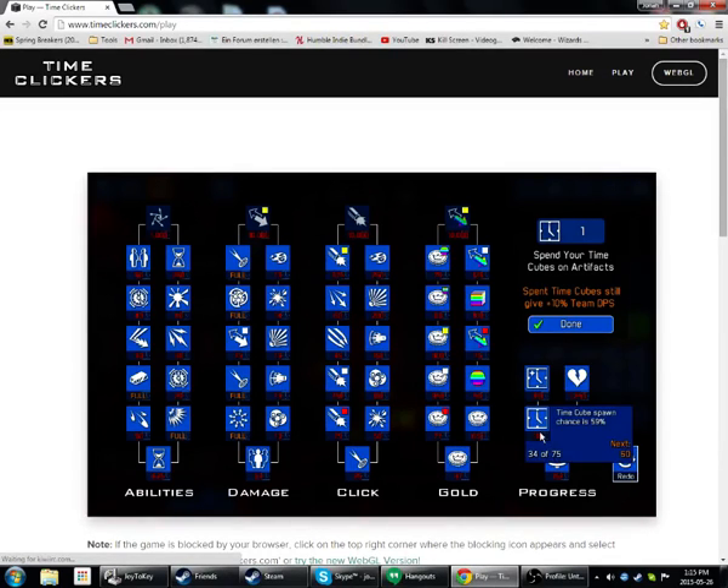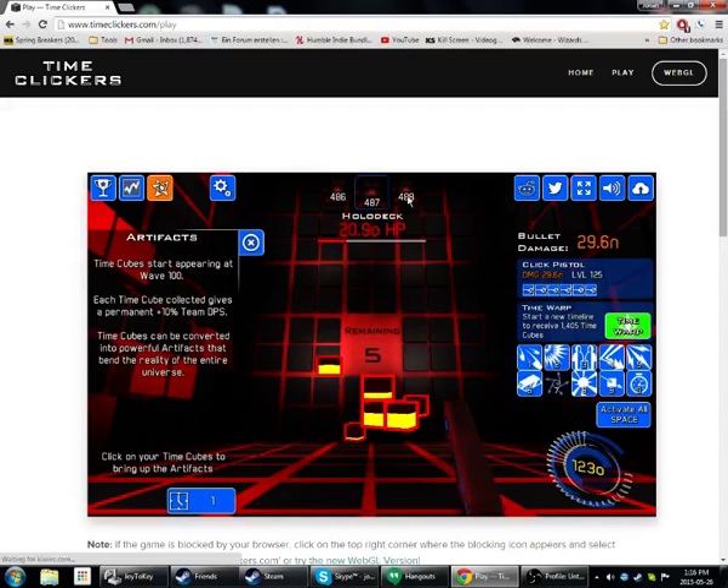Once I hit level 100, I can just keep getting more time cubes in a big way. Then I can get closer to starting on level 100, so I just kind of hit the time warp button and start gaining more cubes quickly. And the game's kind of crashing by itself, and you just hit the button again and again. You can get some other stuff to expand your ability to reach a higher level in the game.